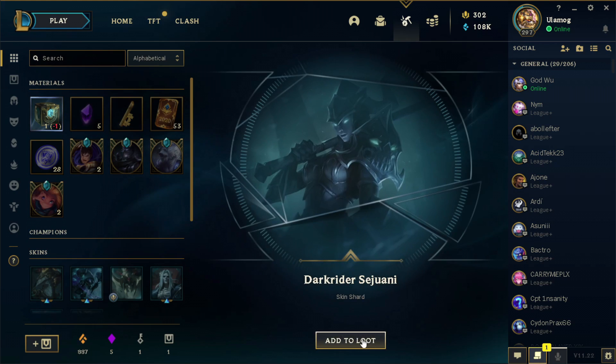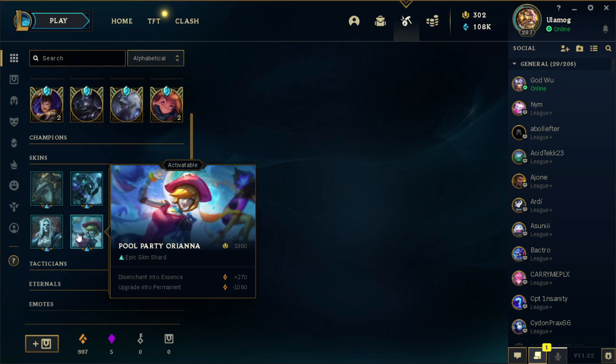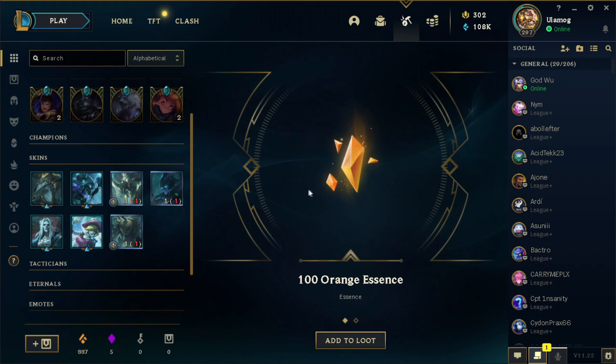Nice, I like it. Dark Rider Sichuan — okay. So what we are going to do now is I will just save this one. Let's re-roll the other six, because then I will have two more re-rolls.